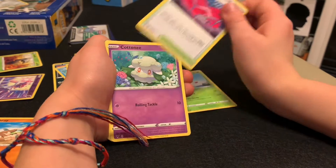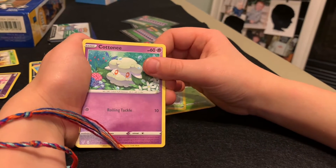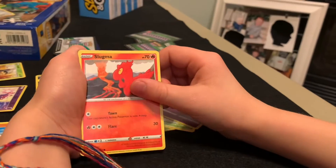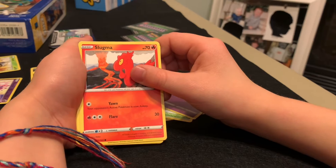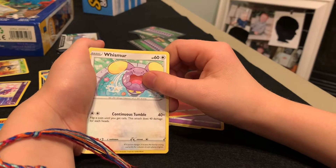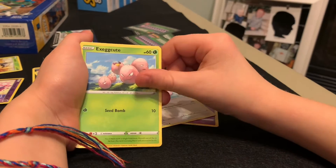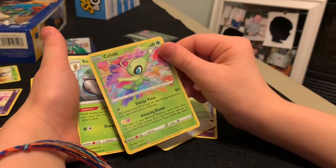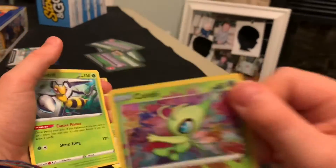Wyndon Stadium! Cottonee. Mudbray. Got so many twins. Whimsicott. Exeggutor — oh, that's an amazing rare! I got an amazing rare! Show it off. Oh dude, Celebi — look at it!